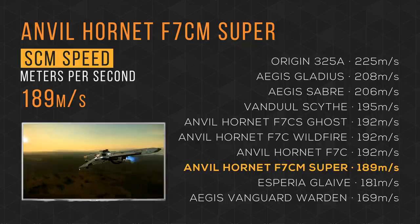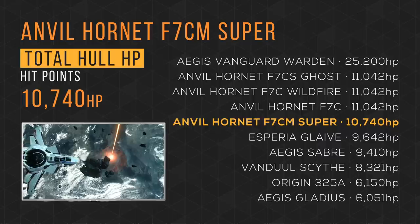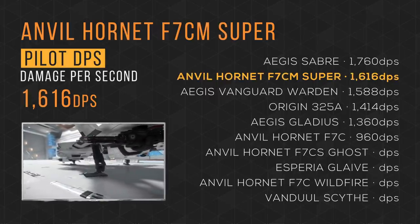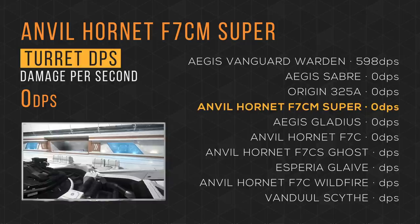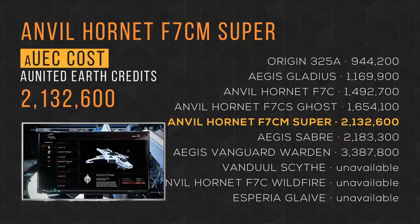It cruises with an SCM speed of 189 meters per second, taking 8th place. It blazes by with a max speed of 1228 — taking 8th place but only 8 meters per second slower than 1st place. It slowly steers in with a maximum yaw/pitch of 55 degrees per second, tying in 6th place with the rest of the Hornet series. Where the Hornet series really shines is its total HP of almost 11,000 — though the Super Hornet got a nerf and is slightly less HP than the rest of the series, coming in 5th. It blasts in with a default pilot DPS of 1616, taking 4th place. It throws peas with a combined missile payload of just 21,000, taking the 9th spot. And the Super Hornet is available for sale for over 2.1 million alpha UEC, taking the 5th spot.